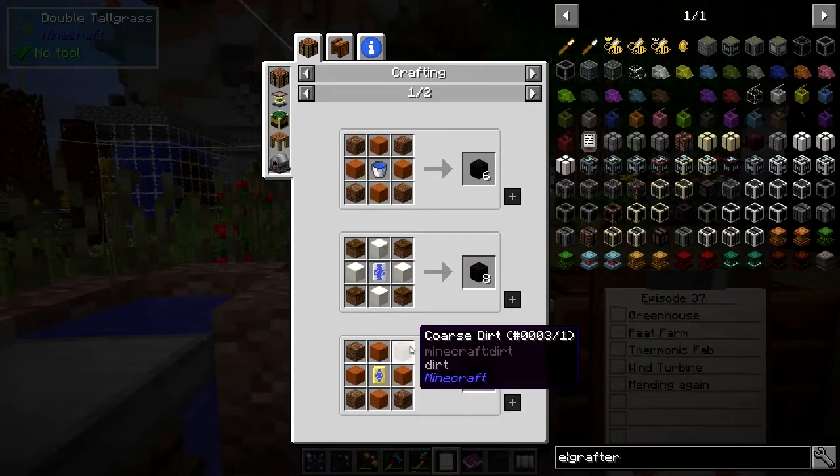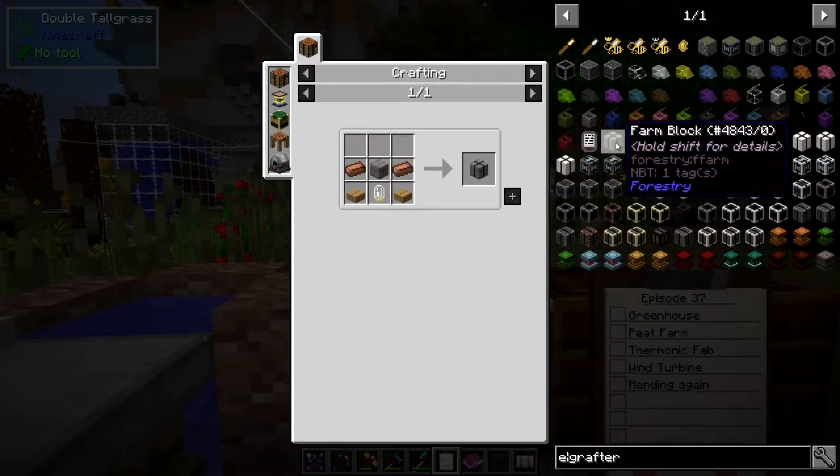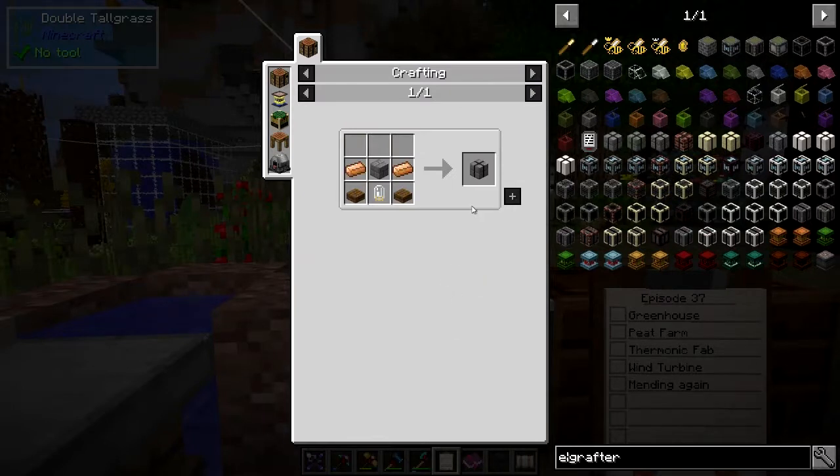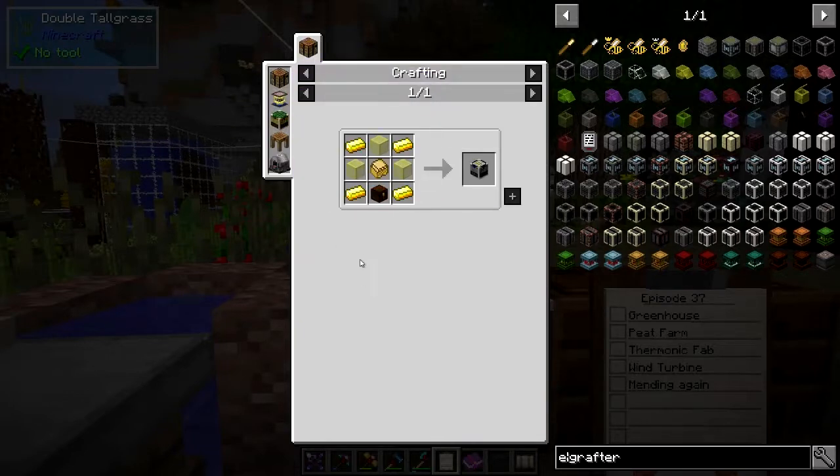What's the difference between coarse and podsill? Well, we've got a silk touch pick. We can always pick up our podsill with that and get rid of some of that podsill at the same time. But of course it comes back again, so that's not such a problem. So what I'd like to do today is to get on making some farm bricks, which means we're going to have to make a thermionic fabricator first.